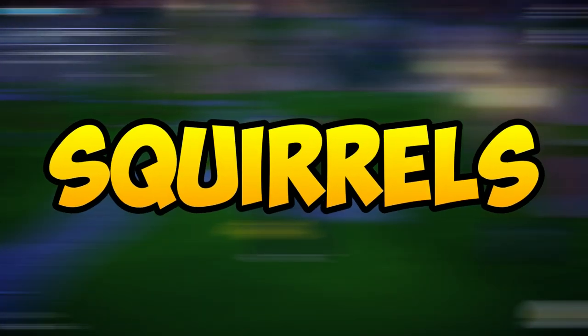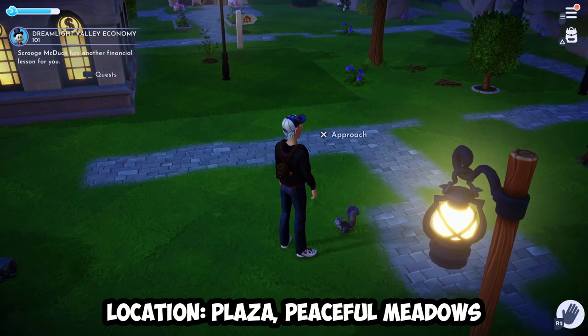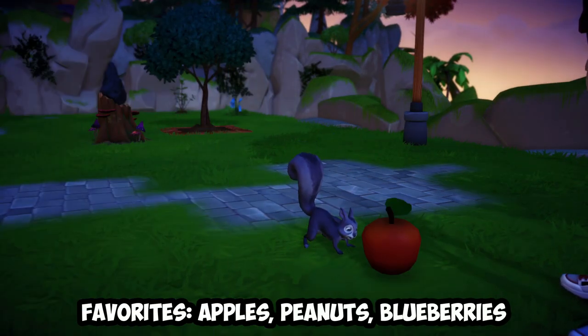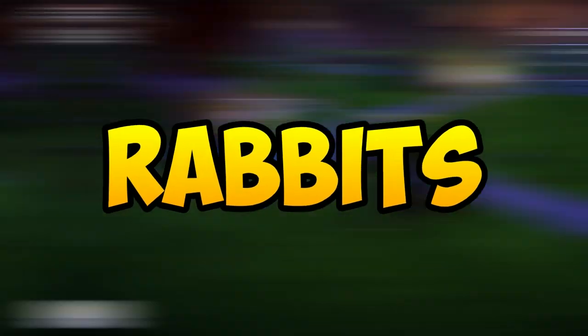We'll start off with the squirrel first. Squirrels can be found in the starting area of the valley, and in order to feed them, it is as easy as walking up to them and pressing the approach button. Their favourite food are basically peanuts, apples, or blueberries. Apples are the easiest ones to find early in the game, so I would highly recommend that.